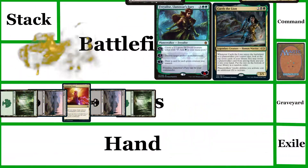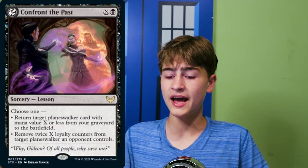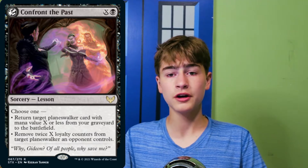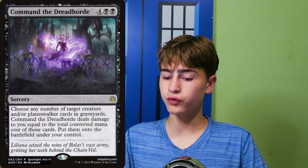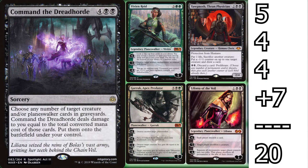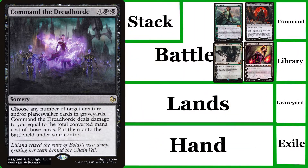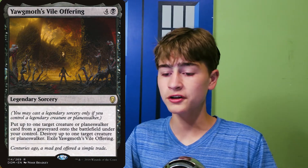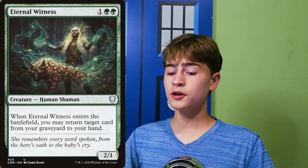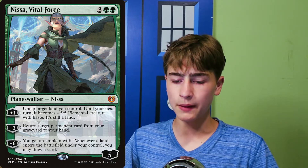Since us and our opponents will be constantly killing our planeswalkers, we have recursion. This includes Confront the Past, which is X and a black for a sorcery — return target planeswalker card with mana value X or less from your graveyard to the battlefield. Command the Dreadhorde, which is 4 black black: choose any number of target creature or planeswalker cards in graveyards; it deals damage to you equal to the total converted mana cost of those cards, then puts them onto the battlefield under your control. We can get every single planeswalker we've killed back for a huge amount of value. Yawgmoth's Vile Offering will both destroy a creature and return one to the field, as long as we have a legendary creature or planeswalker. Eternal Witness and Nissa Vital Force just let us get cards back to our hand.